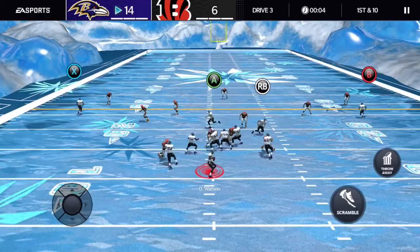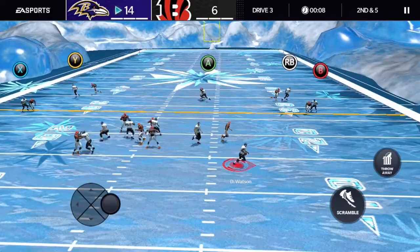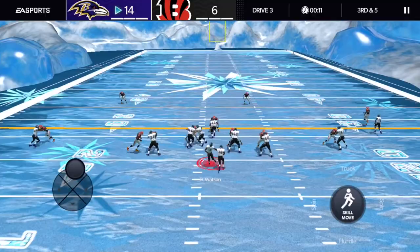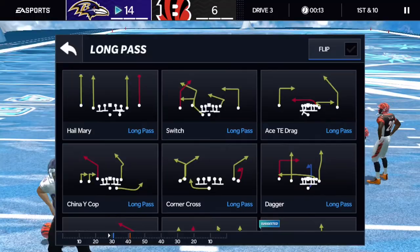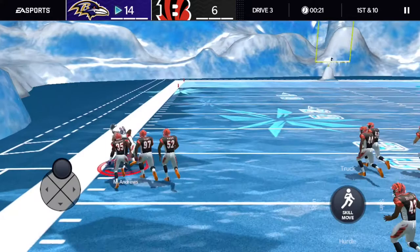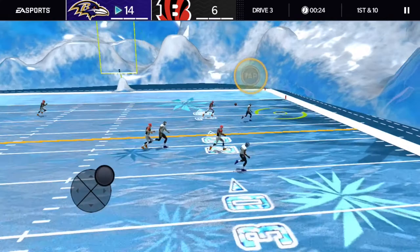Jerome Bettis trucks them but only gets back to the line of scrimmage. Mark Andrews with a catch — had to redo that play. A bad throw, then a halfback plunge with Jerome Bettis for the first down. We're going for the one-play banger. Almost tripped but — touchdown! We're just toying with him at this point — we already know we won the game.